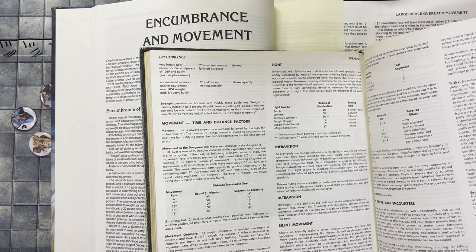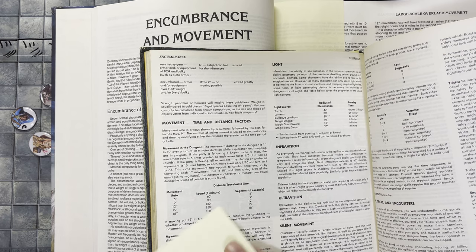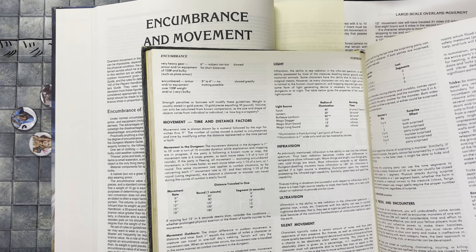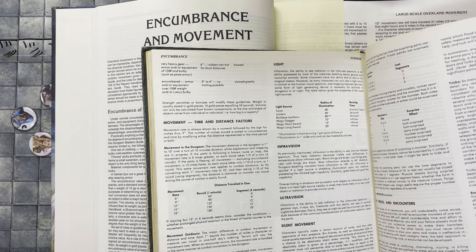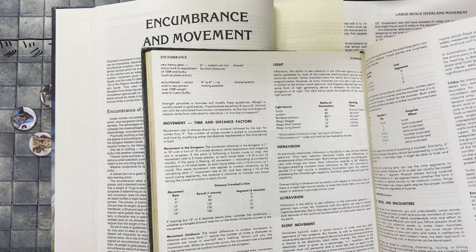Movement in cities: when your party is in an inhabited area like a city, turns are at the same rate as when you're in combat in a dungeon, so you'd use the same table. Each move is a minute long. This assumes no map is being made since you're in a city following streets. No mapping is possible when a party is moving at fast speed — being pursued or pursuing.